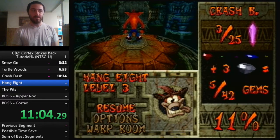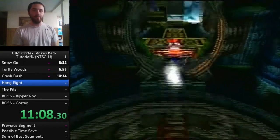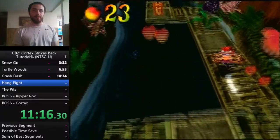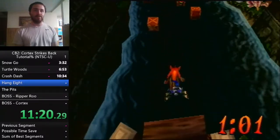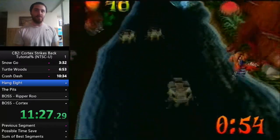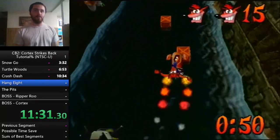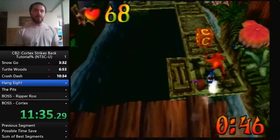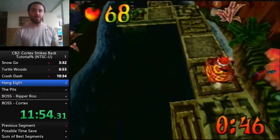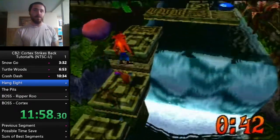This is Hang Eight — our first water ski level. This is another level where we do two passes, similar to Turtle Woods. Go up to the first checkpoint and hit it from the back — be sure to hit it from the back, because otherwise when you death warp after getting the timer gem, you're going to soft-lock your game. From here we're going to ignore the rest of the boxes, grab the crystal, and boost on the board by pressing X, Square, or Circle.